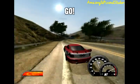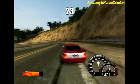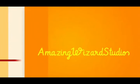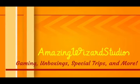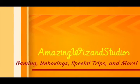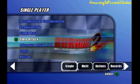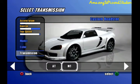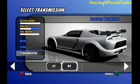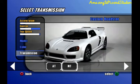Hello, and this is Carl of Amazing Wizard Studios. This is part 34 of the Burnout 2.0 Impact gameplay walkthrough on the Nintendo GameCube.